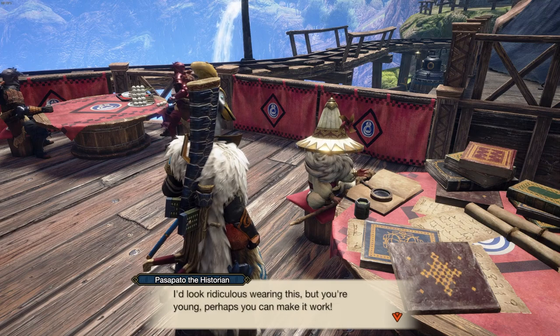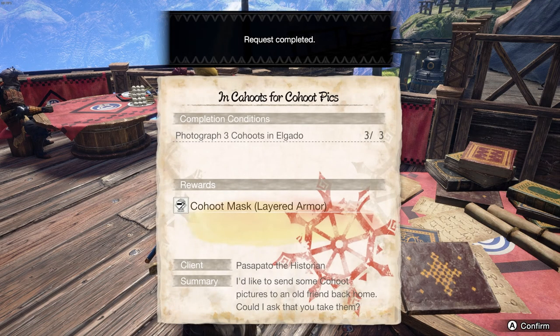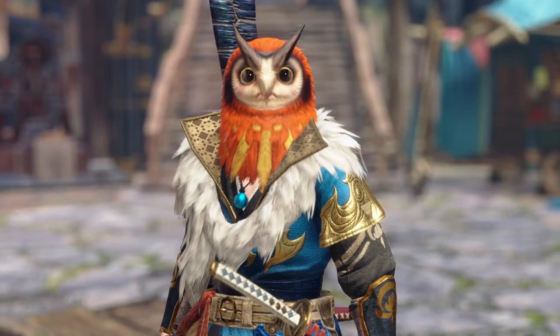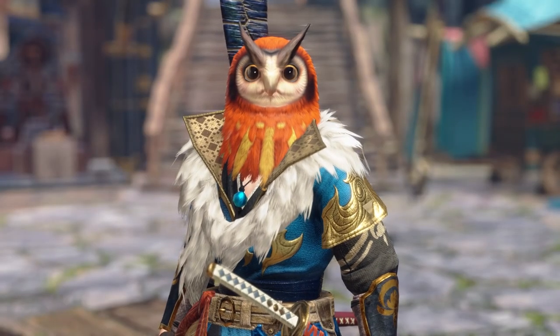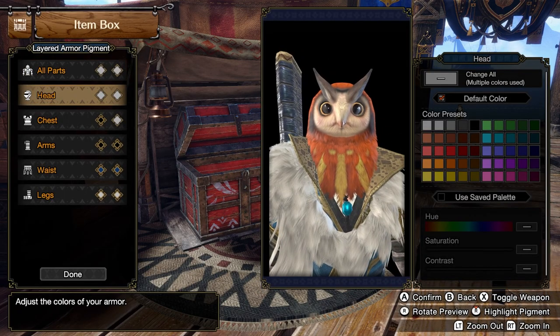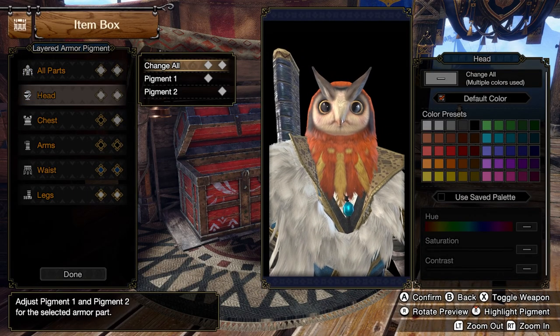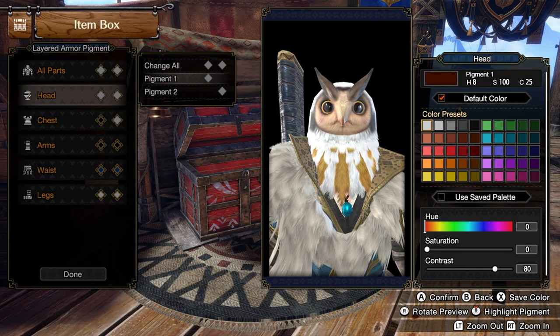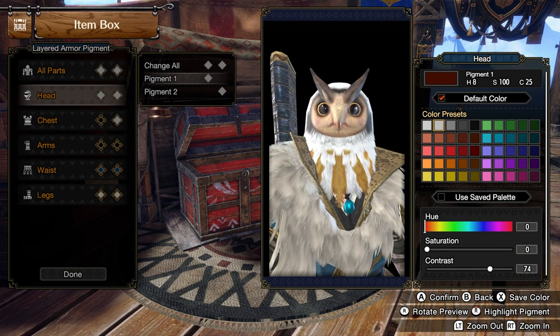Now you can head back to the Historian to collect your reward. I think it just looks so weird and bizarre, but just in the best kind of way, you know? You can also customize the pigments of the feathers and eye colors to possibly match your armor. But that's how you complete the Kahoots with Kohut's Picks side quest to unlock your Kohut mask in Monster Hunter Rise Sunbreak.